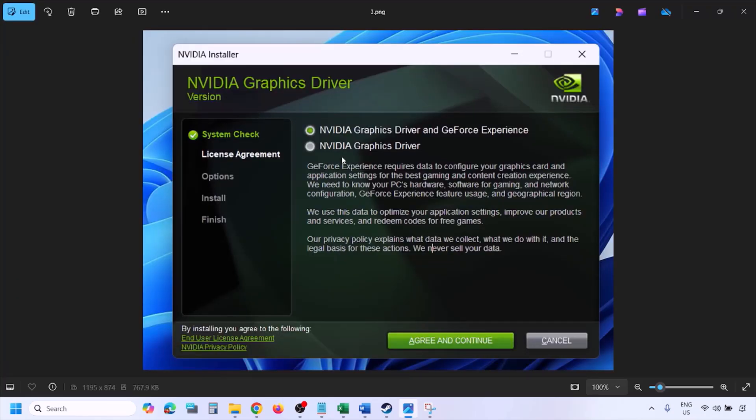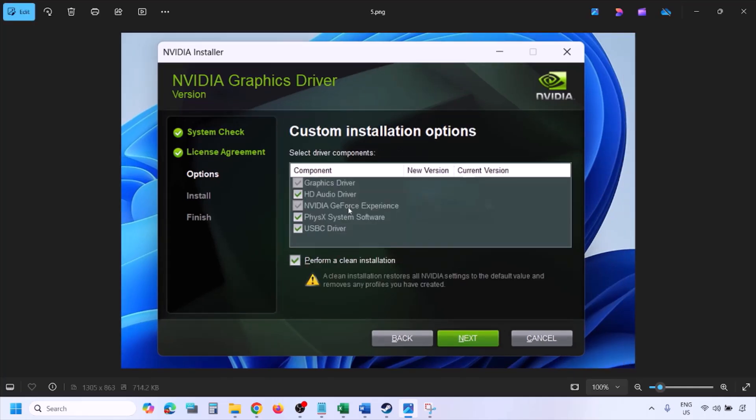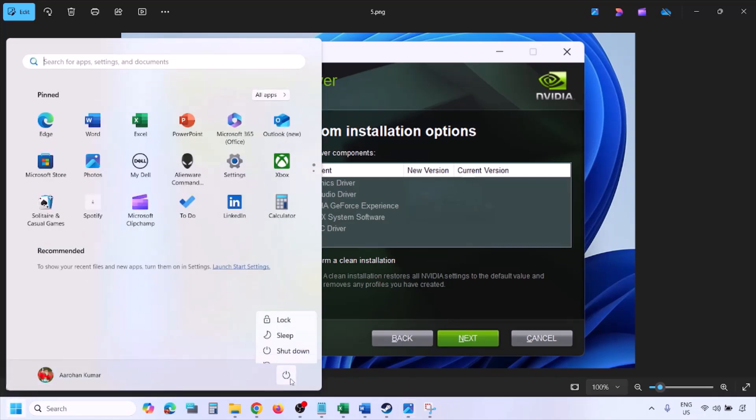Once you run the exe file you will see this screen. Click on Agree and Continue, then select the Custom option — by default Express would be selected, so select Custom and click Next. On the next screen, put a check on the box which says Perform a Clean Installation. Make sure you check that, then click Next and let the installation complete.